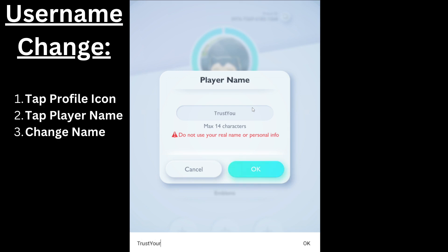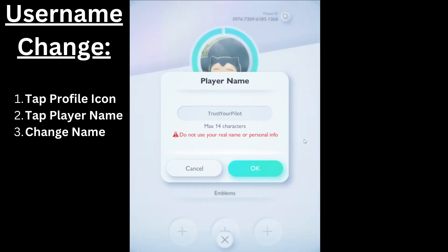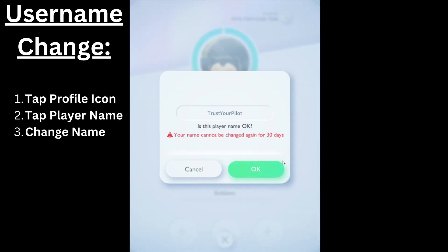From the home screen, click on your profile icon, then tap your player name. At that point, all you have to do is delete the old name, type in the new one, and you're done.